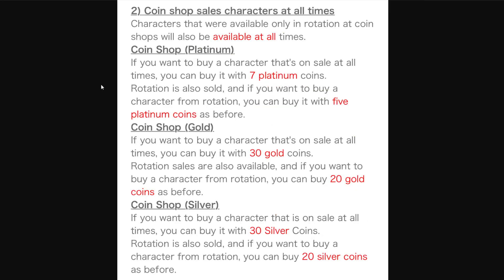Apparently, we are able to get coin shop characters whenever we want now. Coin shop sale characters will be available at all times. Characters that were available in rotation at coin shops will also be available at all times. If you want to buy a character that's on sale at all times, you can buy it with 7 platinum coins. If you want to buy a character on rotation, you can buy it with 5 platinum coins as before.